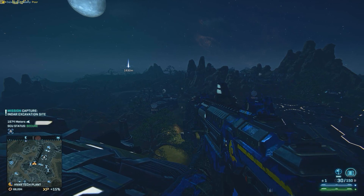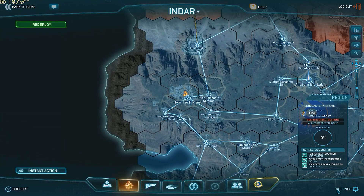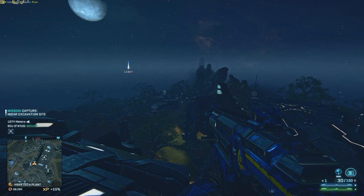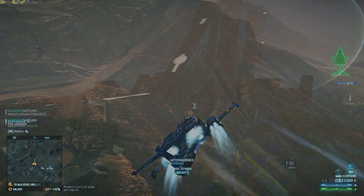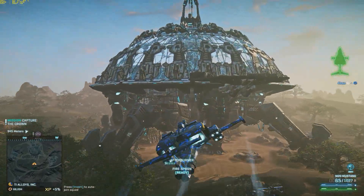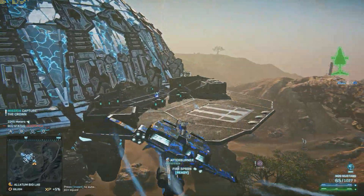I notice a massive difference on my system when I start playing infantry in a big base like this. I lower my render distance, and instantly I feel an increase in performance. There is no way this is just coincidence. I hope this video was helpful — thank you all for watching. Bye for now.